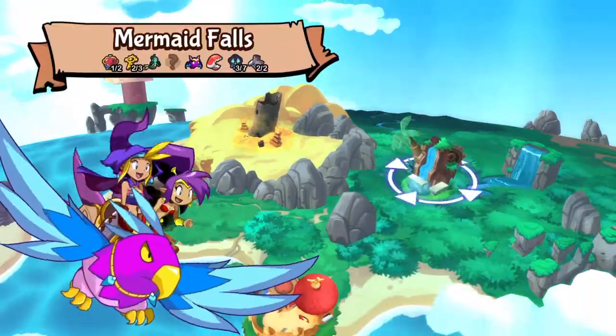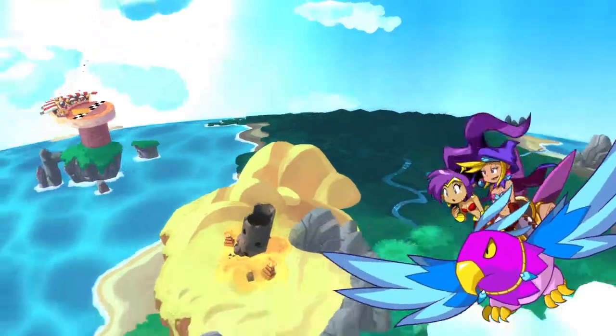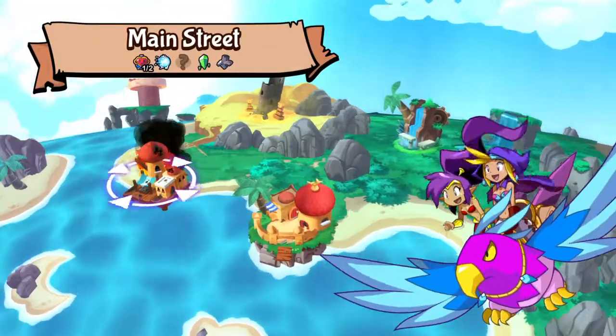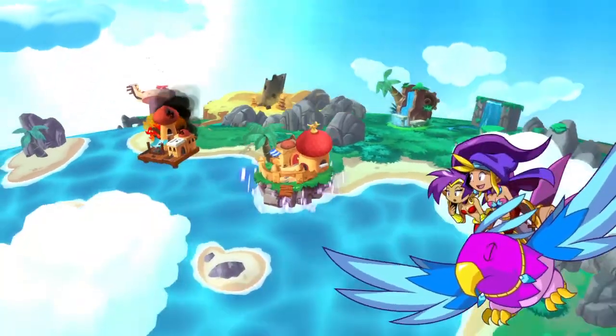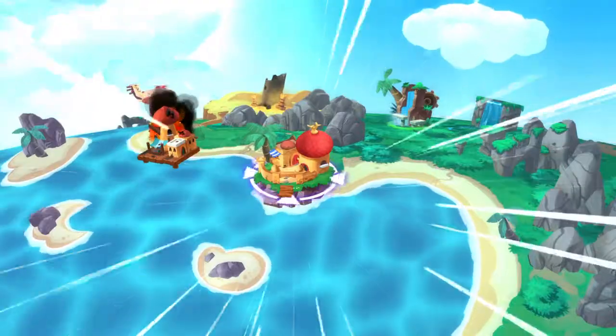I think we got everything that we can get. Yeah, there's still some items there, including the Spider Venom, but we need the Bat Sonar to get it, and I don't quite remember where that was. Let's head over to Scuttle Town and continue with the story since we got the Light Shard.